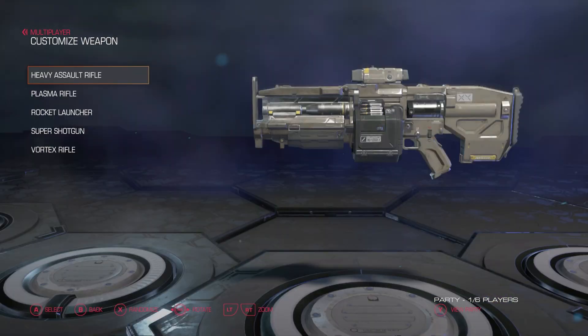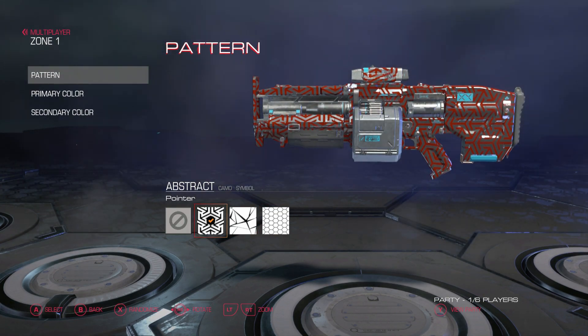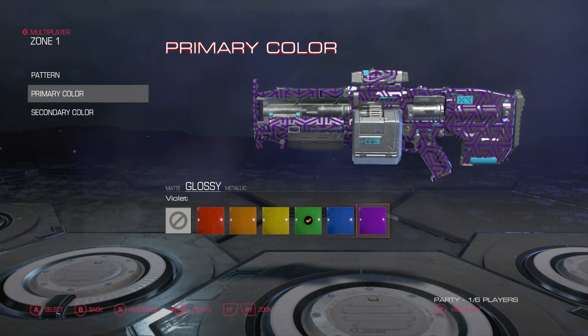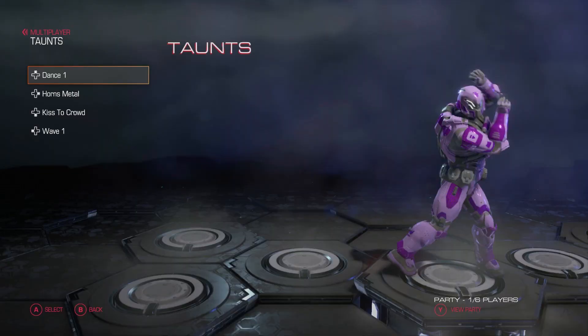Now onto the weapon customization. As you can see, these are all the loadout weapons, but what we really want to see are the patterns. So we have zone 1 and zone 2, where you can choose from three different patterns, change the colors, and make it look weathered.